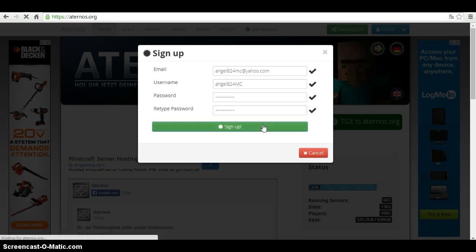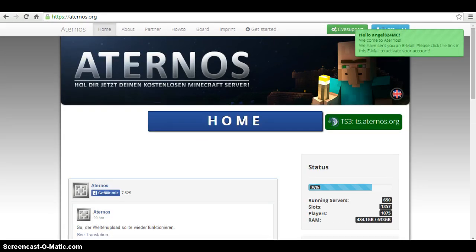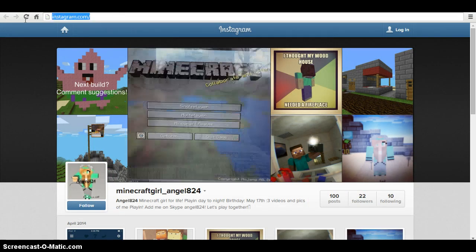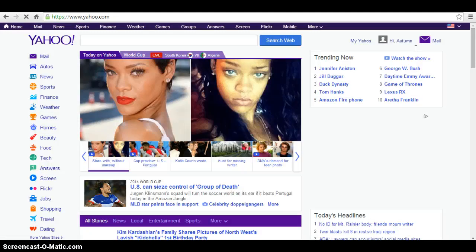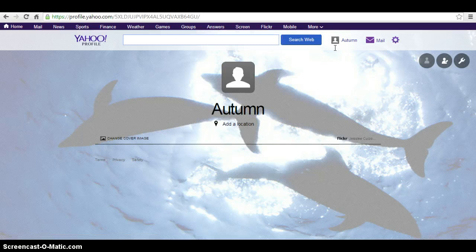And you're gonna press sign up. Save your password. Now, the next thing you're gonna wanna do is go to whatever your email is. You're gonna wanna log in and everything.